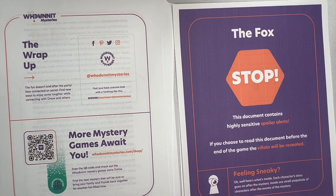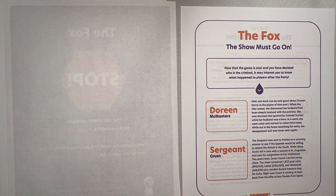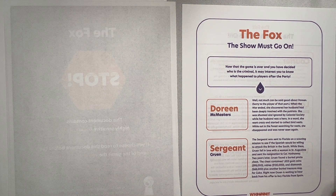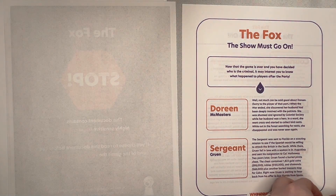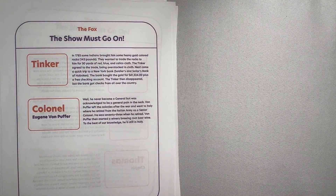Another document that we have is called The Show Must Go On. This is read at the end of the game. It's just a little tidbit about what goes on in the characters' lives after the end of the game. That is the hosting packet.